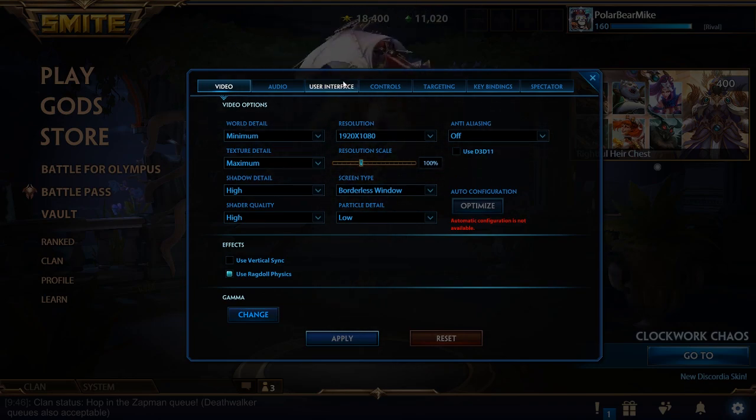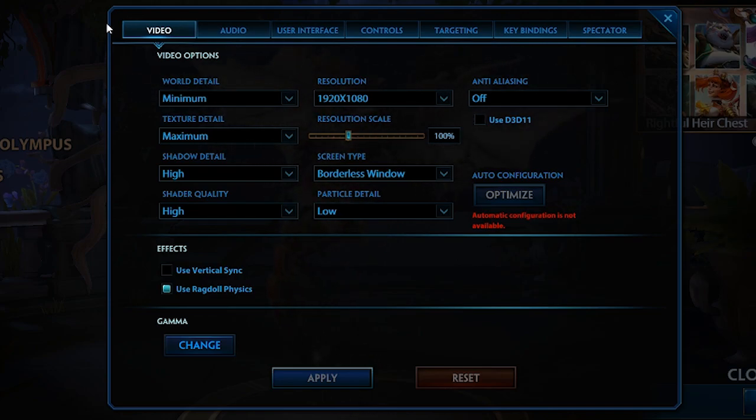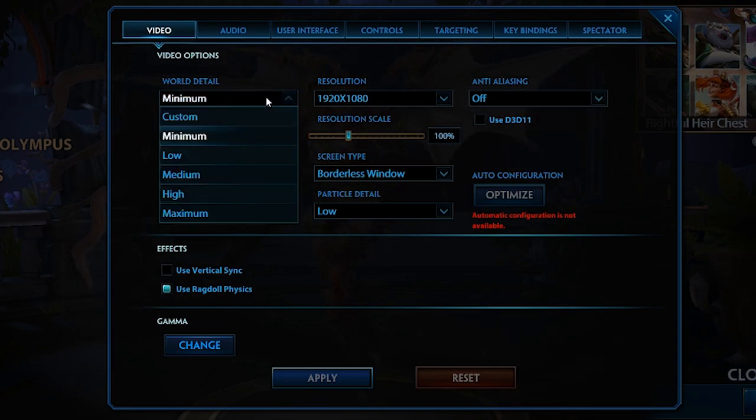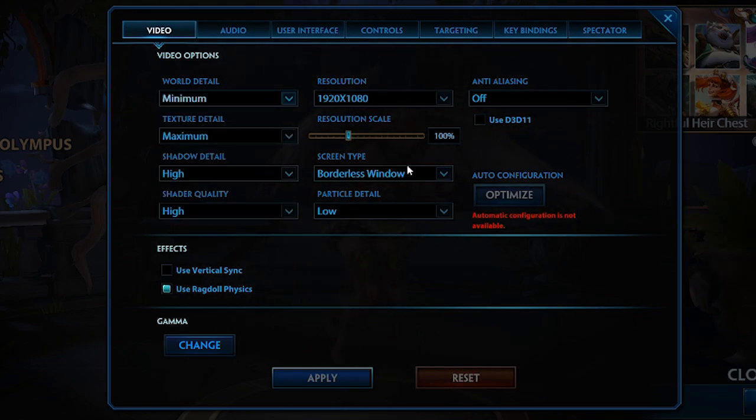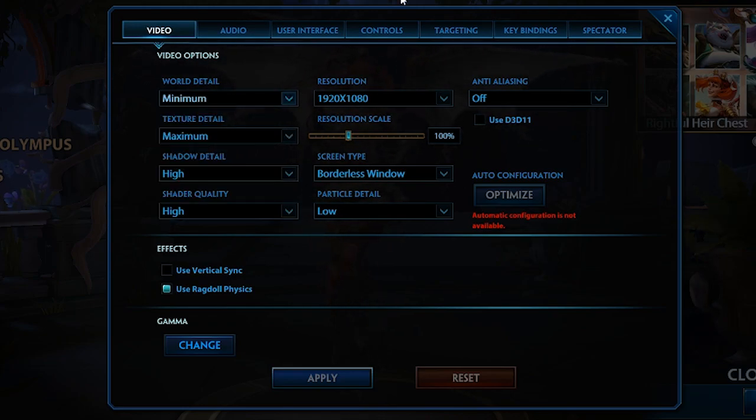First thing when you open the game you'll see your settings. Video settings are something I think people only touch once or twice and then leave alone. A lot of this is going to be personal preference — just because I have mine catered towards the best competitive performance doesn't mean you're wrong for turning something like world detail up and making your game look prettier.